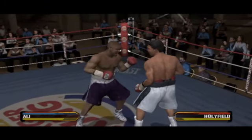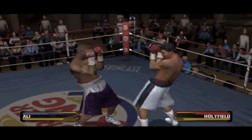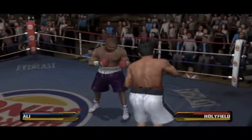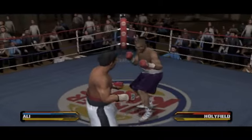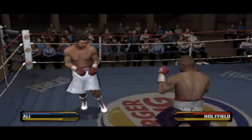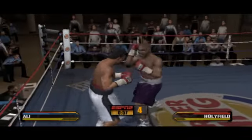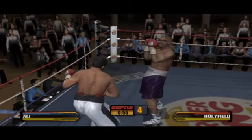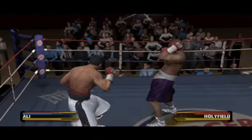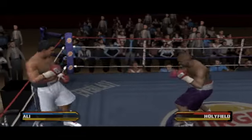He makes it look easy as he lands that combination — a good punch combination by Evander Holyfield. He's testing his condition with that shot. Holyfield's got his timing down. Boom. Holyfield's getting his opponent's attention with that counter shot.